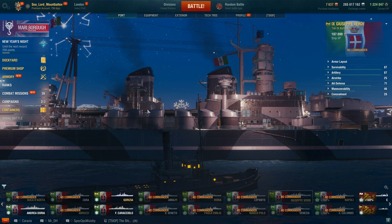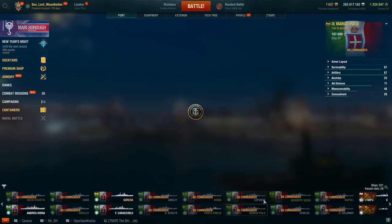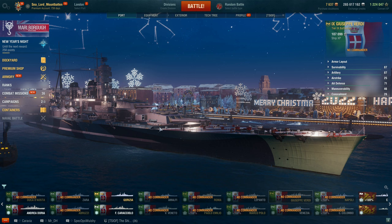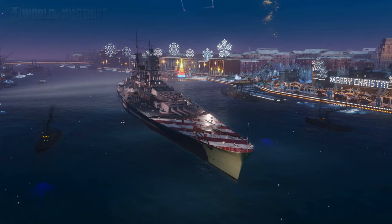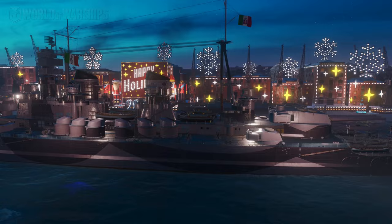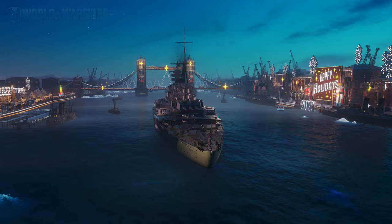And it's an interesting answer. The Giuseppe Verdi was preceded in the game by her sister ship, the Marco Polo. For all intents and purposes, the ships are pretty much the same with a couple of main differences, which we'll go through as we go through the ship's stats. Off the bat, the art department is knocking it out of the park here. This is the Marco Polo model, but it is still a very good model.